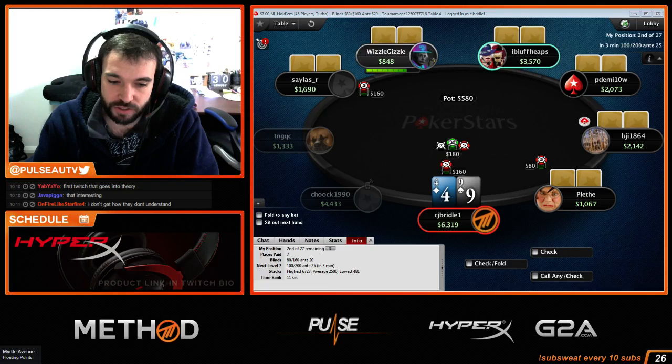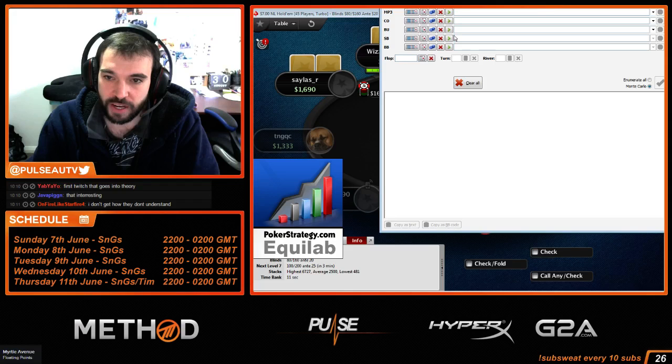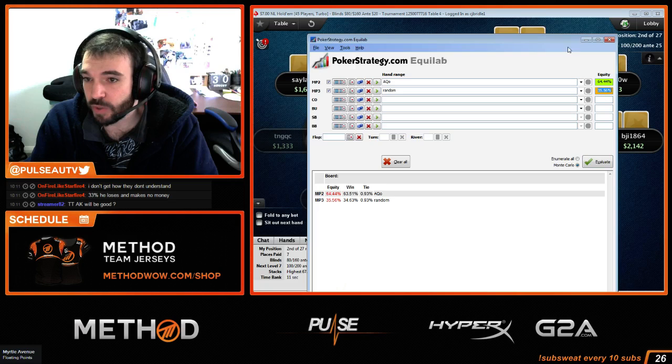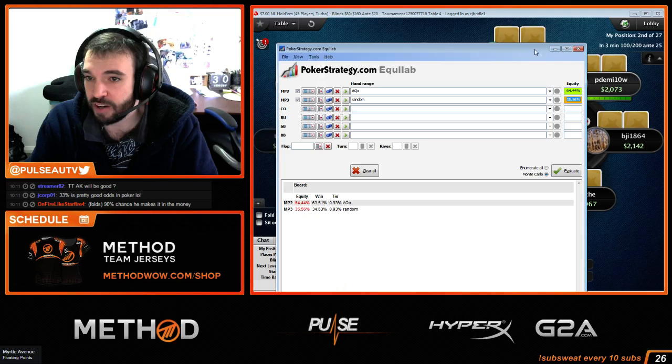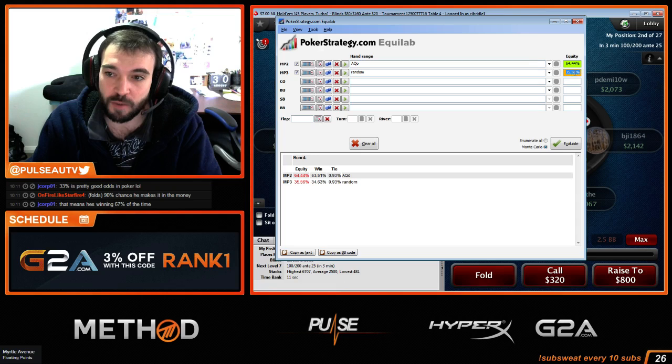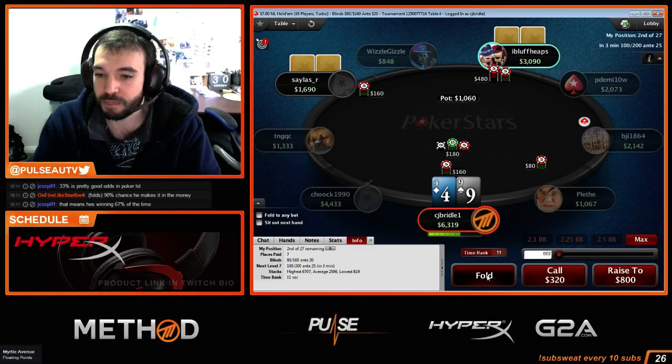Let me just put in a random equity calculation to give you an idea, since I can do this while PokerStars is open. Ace-Queen versus 100% range — how much equity does he have? Look: Ace-Queen against 100% he only has 64%, so 35.56% he loses and busts when his stack is in comfortable second place with two shorter guys. So 35% of the time he's risking his whole tournament against anything I have.